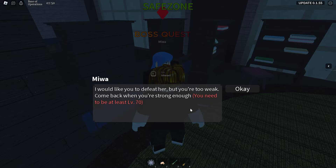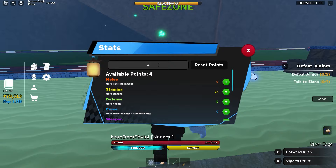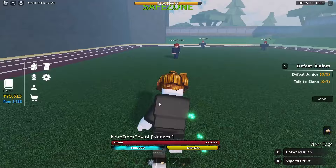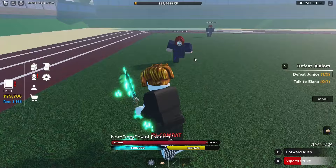We need to be at least level 70, so 20 more levels to go. We're just going to be doing side quests and absolutely obliterating the juniors. We also have four stat points — I'll put them into health. Our Nanami clan effect has kicked in: 232 more HP, and we're doing so much more damage — 13 damage per hit, which is pretty good. The Nanami clan is the best clan in the game by far.